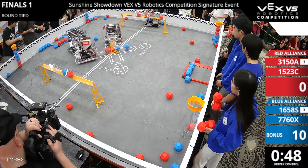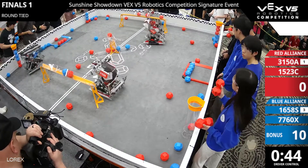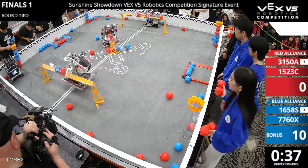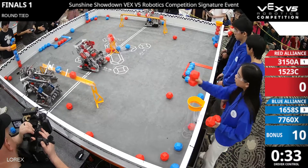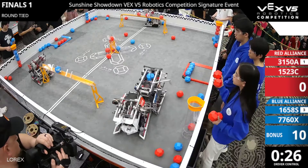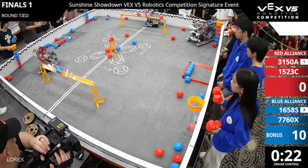That's that block out. 40 seconds now — it's very even. Looks like airplane mode is trying to move... looks like they are out of commission, disconnected. So it's going to be 16 58 S on their lonesome. Can they hold down this goal? A couple of blocks going up here — 15 23 C doesn't have a block here.